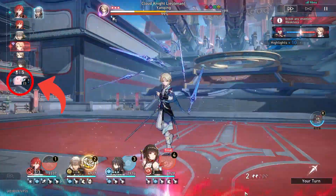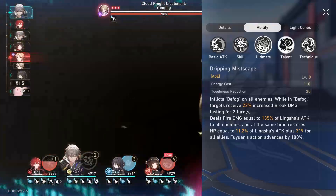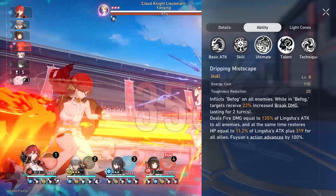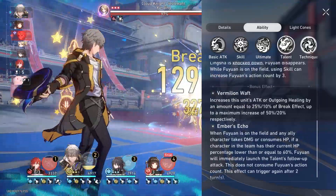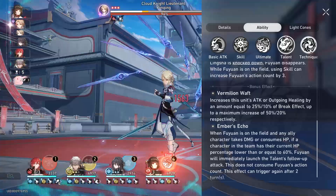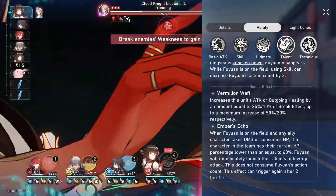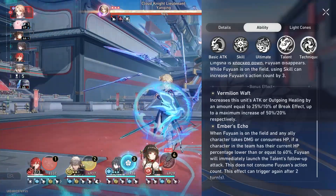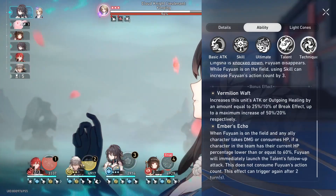There, you can see Fuyuan's action bar on your left side. Lingsha's Ultimate is really good for break-oriented teams because it will increase break damage taken by the enemy significantly. Her talent, according to character details, transfers or converts your break effect into attack and healing bonus — which means, pretty much like Firefly, you need some break effect percentage to maximize this attack and out-heal bonus.